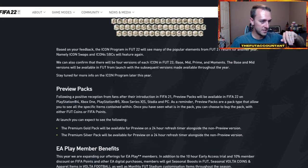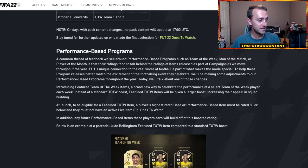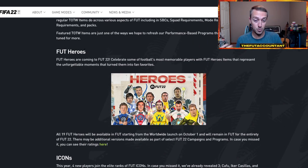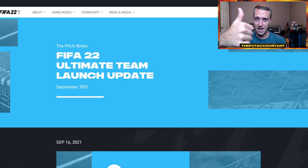And that's basically the entirety of the pitch notes I wanted to talk about today. EA actually saved some information — they didn't go into grand detail about icons, heroes, or preview packs, but I'm glad because this is a good starter piece and they'll release more, especially on icons, which deserves its own pitch notes article. We'll see what other information we get. If you enjoyed this video, smash the thumbs up, comment down below if you have questions, and subscribe if you're new. It's been Nate the Foot Accountant — catch you guys later.